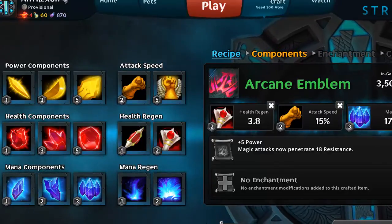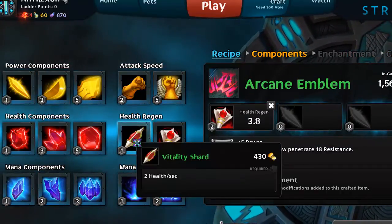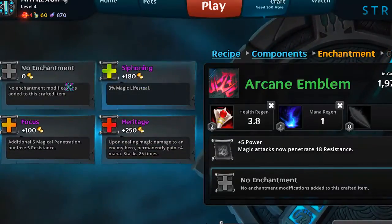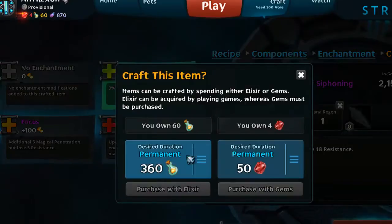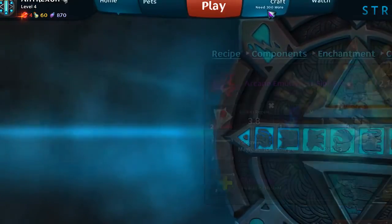There is a limit though — on the bottom it says I added seven out of three effects, so I need to release some. I can give it health regeneration and mana regeneration, and also add an effect like lifesteal. Once crafted it's a permanent effect on the item until I change it. You need bottles to do this, which you acquire by playing the game or with premium currency.